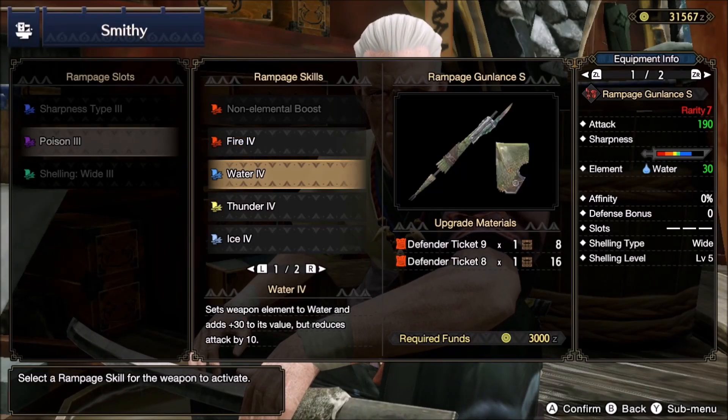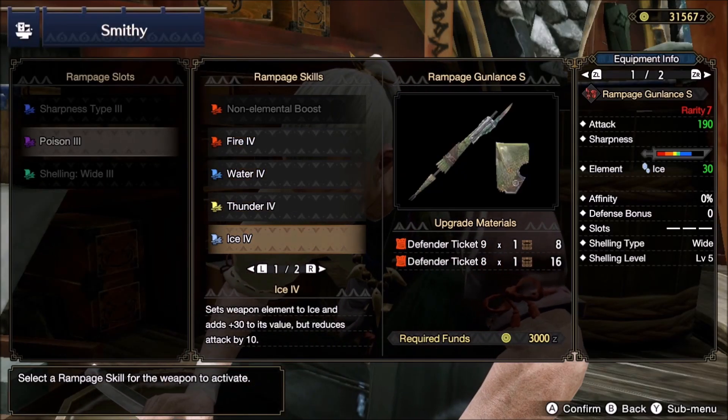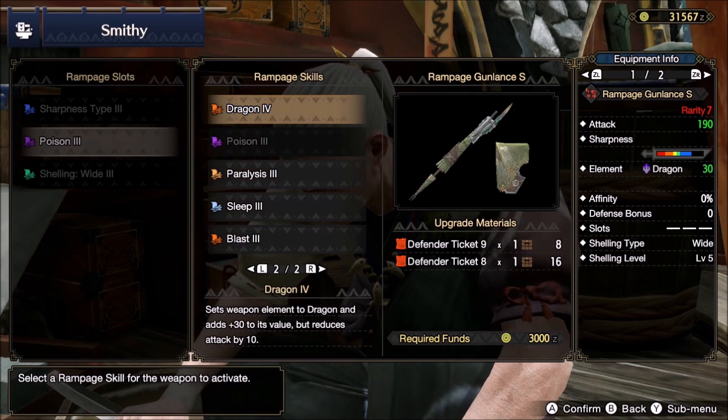Hello fellow hunters. My objective in this video is one simple task: is elemental damage good for gunlance?